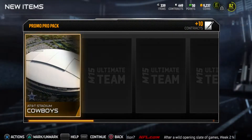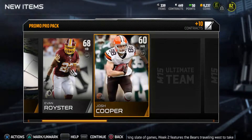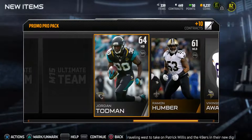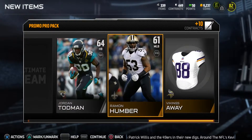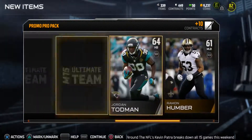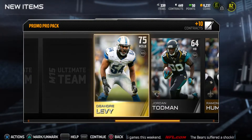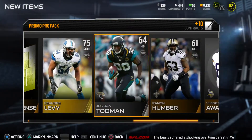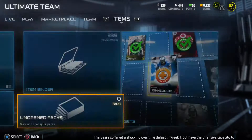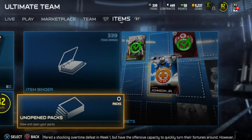We got Matt Barkley — some Eagles love in this pack. Cowboy Stadium showed up too; a lot of stadiums are going for 2k-10k right now, so put them on the auction block if you want to make coins. They go into the badge collections which are pretty nice. We get a DeAndre Levy as well — no real luck in these packs. That pretty much wraps it up. If you're new, hit that subscribe button. Until next time, I'm out!